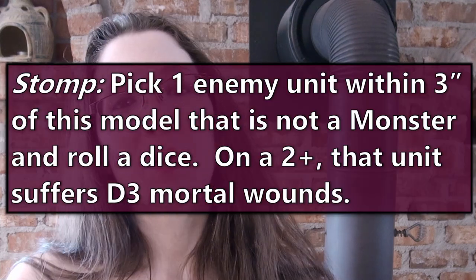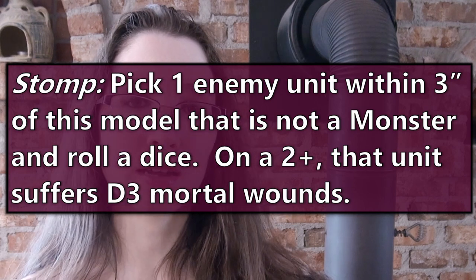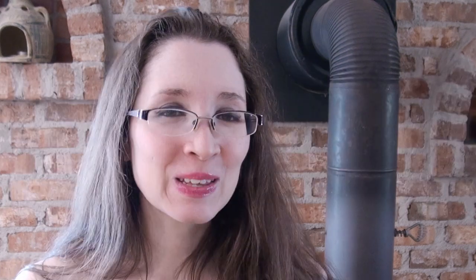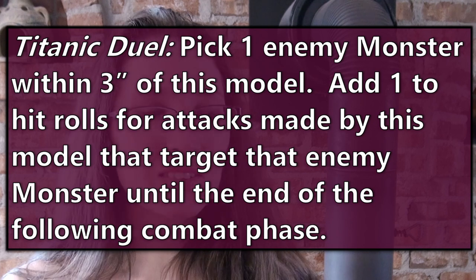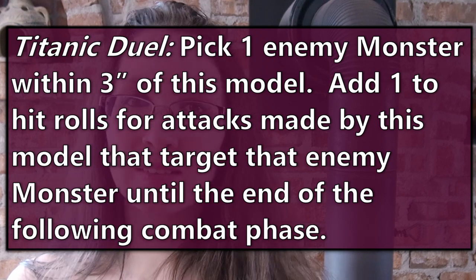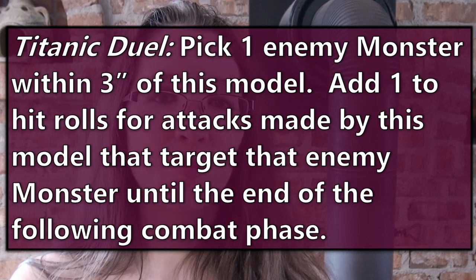Stomp: pick one enemy unit within three inches of this model that is not a monster and roll a dice. On a two plus, that unit suffers d3 mortal wounds. Titanic Duel: pick one enemy monster within three inches of this model. Add one to hit rolls for attacks made by this model targeting that enemy monster until the following combat phase.